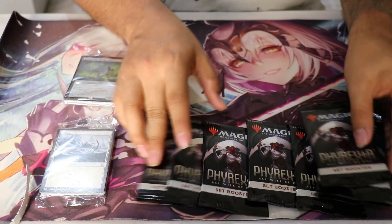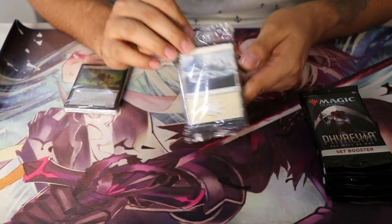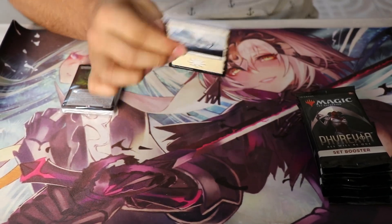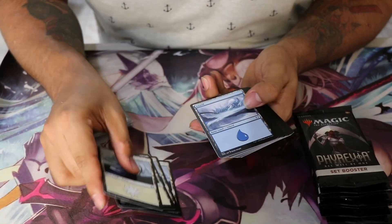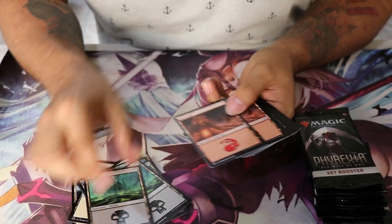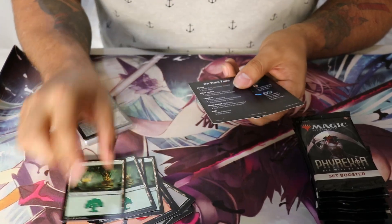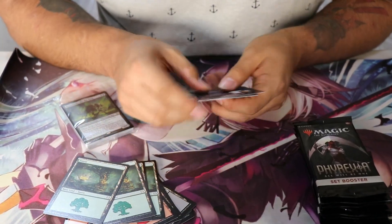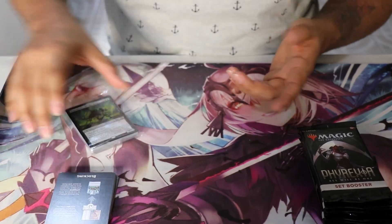Primero vamos a abrir los blisters que tenemos aquí a un lado, antes de abrir lo demás. Estas son tierras normalitas, comunes y corrientes. Vemos tierras normales — son cuatro tierras de agua, cuatro pantanos, cuatro tierras de fuego, cuatro tierras de bosque. Y pues unas cositas aquí para explicarnos, lo típico: instrucciones de los juegos de cartas, para gente que ya sabe.